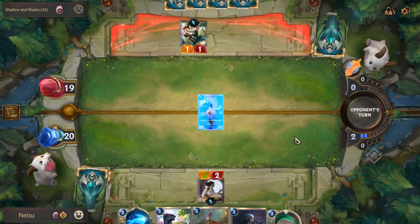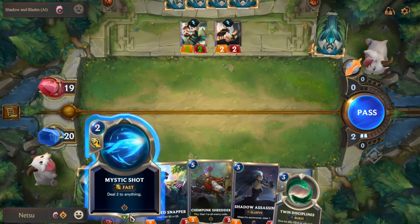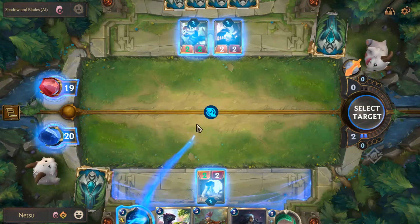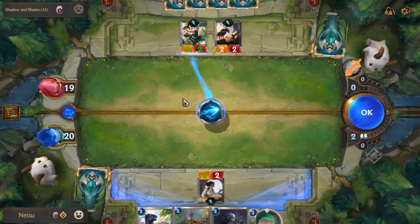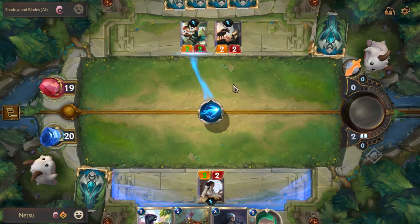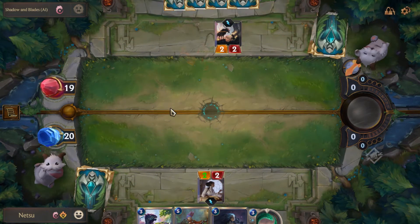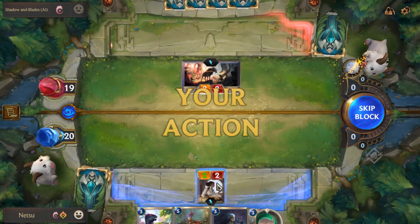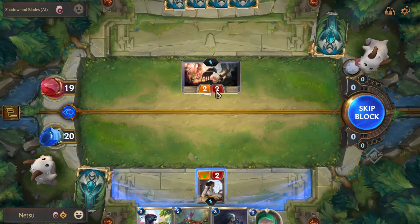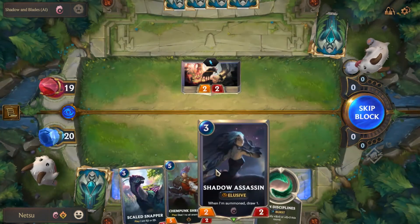Let's see what happens. Deal two to anything - right now this sounds very good to play here. Because at this very moment this one will just be getting stronger and stronger, so if I kill this card now I won't have to figure out how to defeat it later.